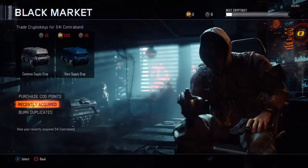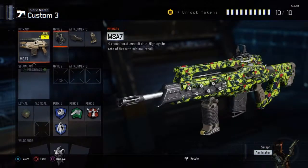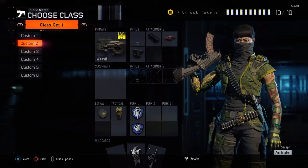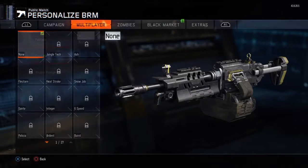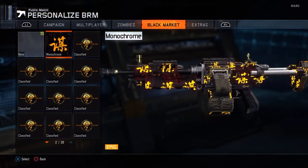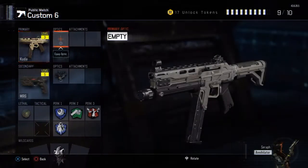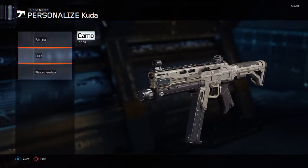Look at all this — this is some pretty good stuff. Got a few epics here. I wish I could see that knife. Very, very nice — that is going on immediately. I had a thing for the BRM. Look at that — that is beautiful. And it moves, it's animated. Beautiful! We had stuff for the CUDA as well — monochrome for that too. Damn, that is a nice camo, I'm really happy about that camo.